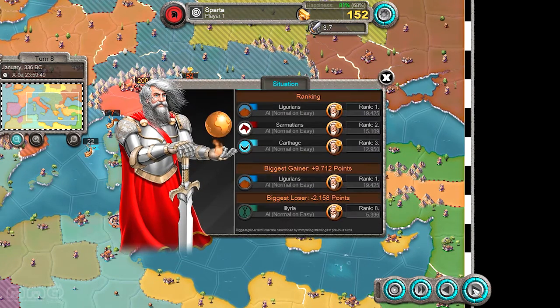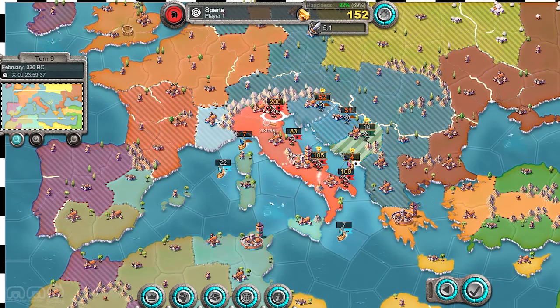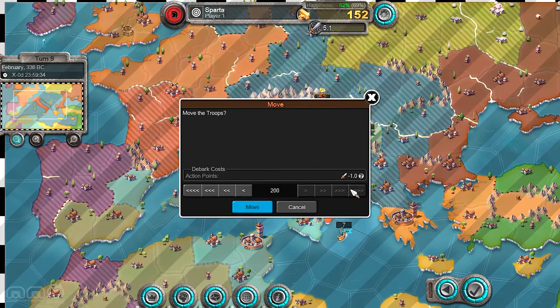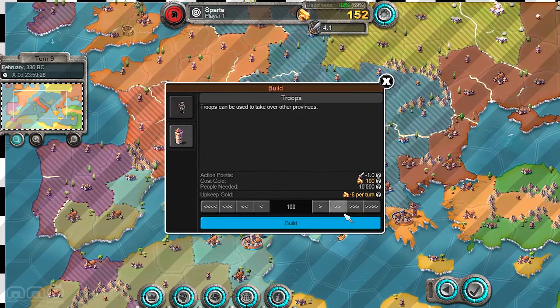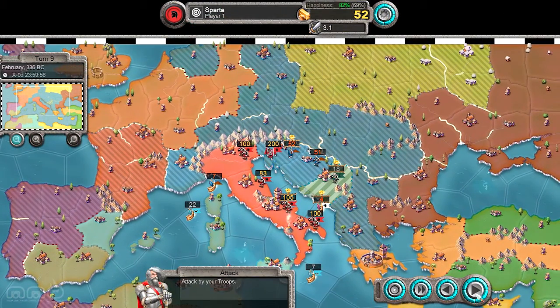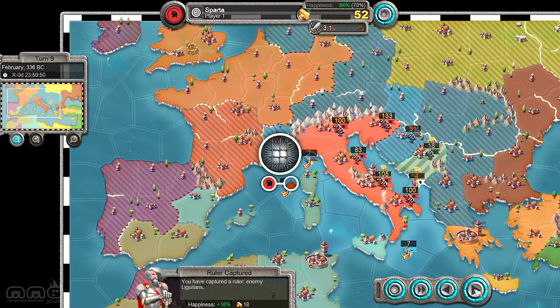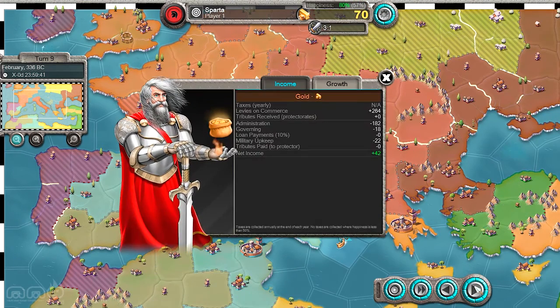There's also some aspects of kingdom management, I guess you could say. It's very light — basically you're balancing happiness and gold, and that's pretty much it. It's like a seesaw: more happiness is less gold, more gold is less happiness. But happiness doesn't really affect all that much besides providing a steady income.